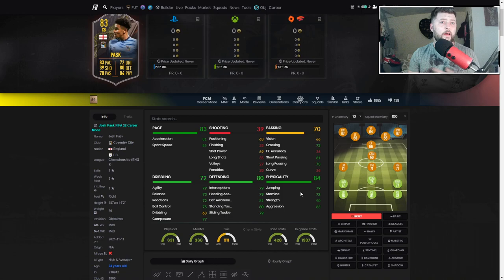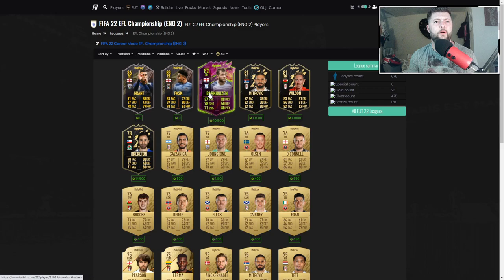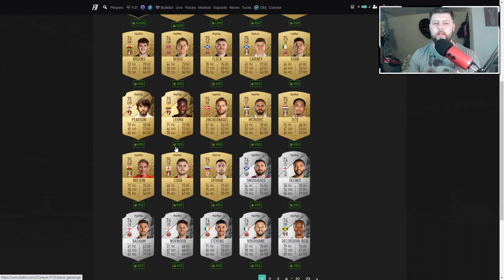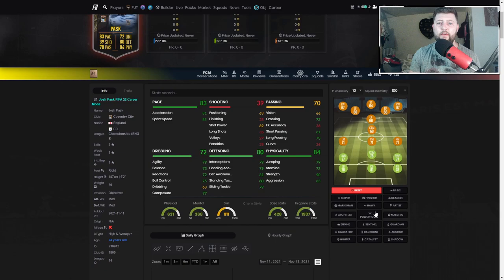We normally see bronze, silvers, even low-rated golds go up at Level 15, and the gold cards come at Level 30s - so we will try to get them done once Level 30 hits. For now, Pask is my choice and I'm very happy with him. He fits the championship squad builder role. We also have Grant later for the championship striker option, and there's a Rule Breaker - I think his first name is Tom - plus Mitrovic, Wilson, and Breton as other options.